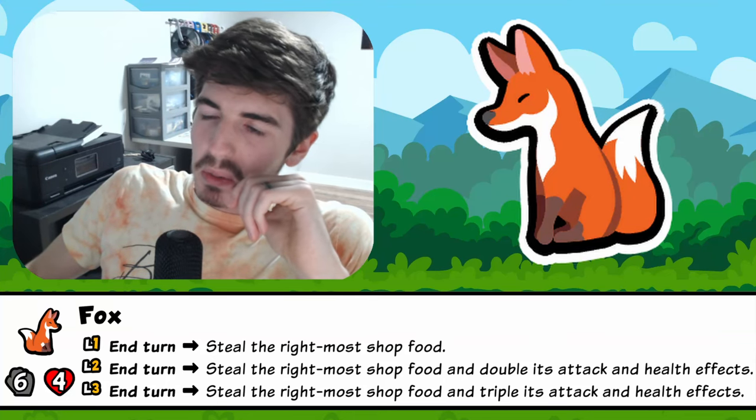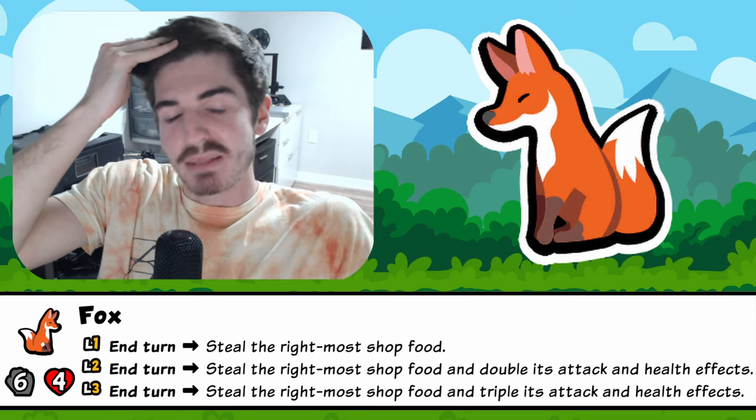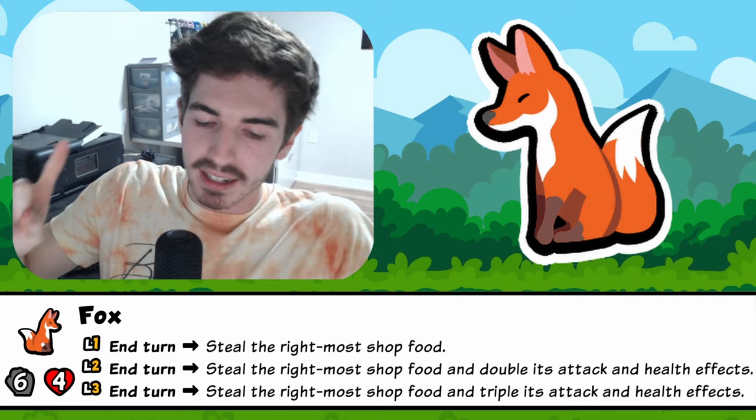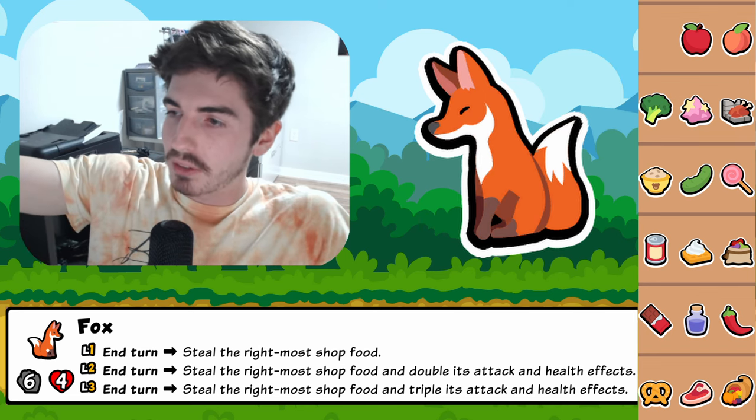I did not think this week would bode well for the fox. I saw it in there and I thought, what the heck is Team Wood thinking? There's only one real hit that you want from the fox, and that's the pretzel. So why on earth are we playing a fox in a pack full of perks?